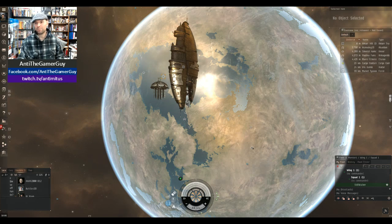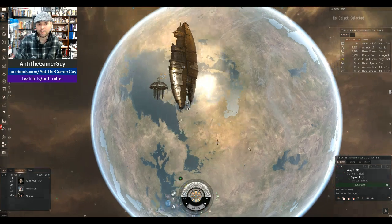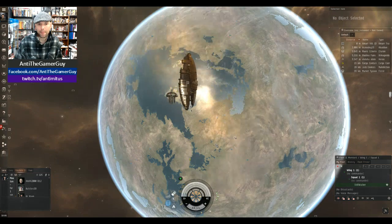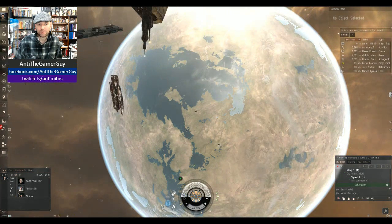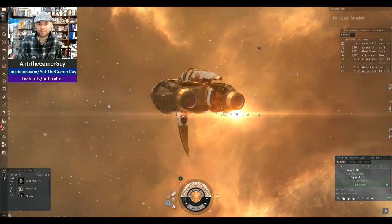This is Anti the Gamer Guy coming straight at you from EVE Online, with a little bit of roots music in the background to keep us entertained. I'm sitting here at the Amara Homeworld, flying around in my little ship here. We're just gonna zoom in — crazy little badass ship I got here.